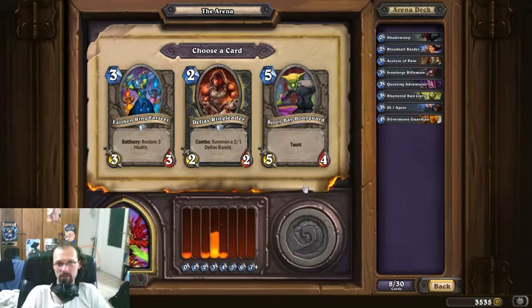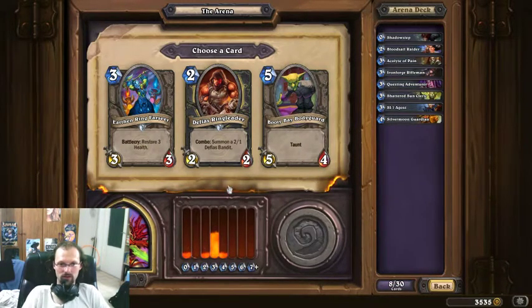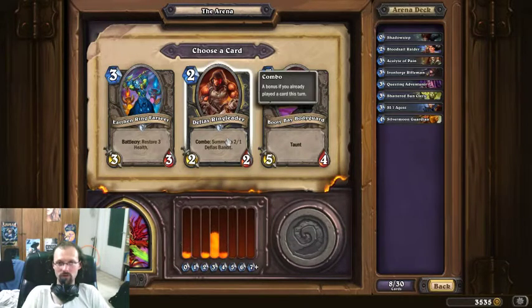It's nice that the Booty Bay Bodyguard has taunt and it is useful, but I like taunt guys to be healthier — more toughness. I'll go with the Ringleader, hoping to snag some tempo advantage sometimes.